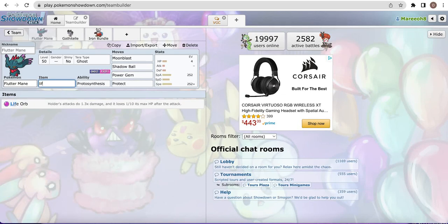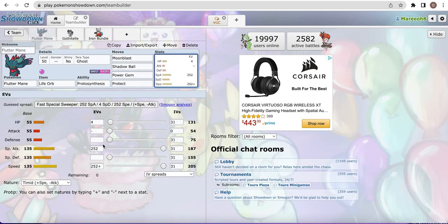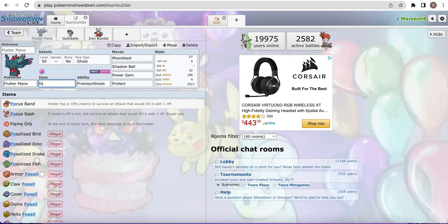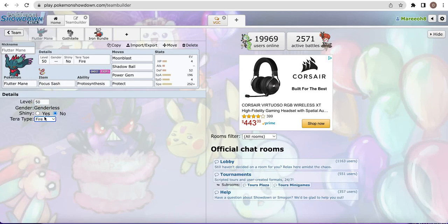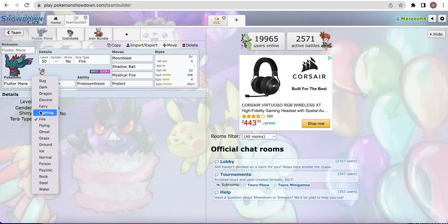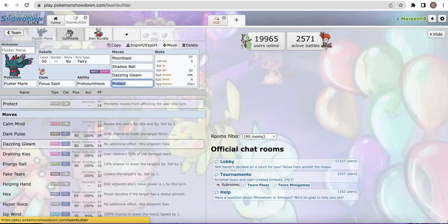The last item is Life Orb, which allows it to pick up a lot of KOs. It also means it doesn't have to run as much investment - something like 96 and 52 - allowing it to survive things like Sucker Punch or Brave Bird from King's Shield and Talonflame. This is the set I've been using for a while, though personally I think Focus Sash is probably the best and most reliable. For Tera type, many people have been running Tera Fire with Mystical Fire, though you lose your resistance to Steel by doing that. People have also been running Tera Fairy to boost the power of Moonblast, sometimes using Dazzling Gleam to hit many Pokemon at once.